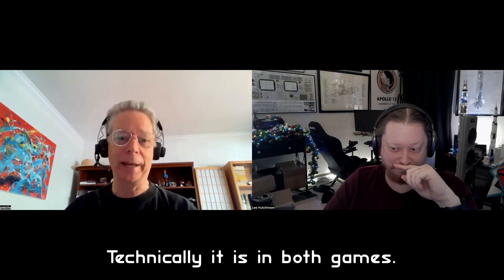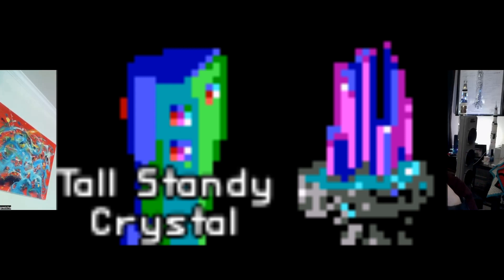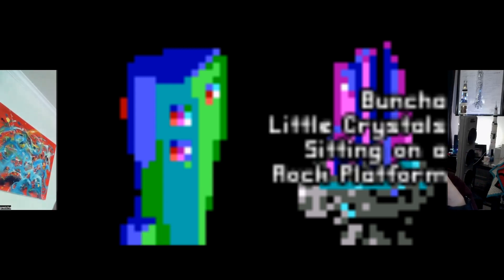Hi, it's Paul Ritchie here. I was asked a casual question and I'm going to give a casual answer, which was: when looking at the art from Star Control 2, the Ur-Quan Masters, there's Chenjesu art that shows both a tall standing crystal and a bunch of little crystals sitting on a rock platform.